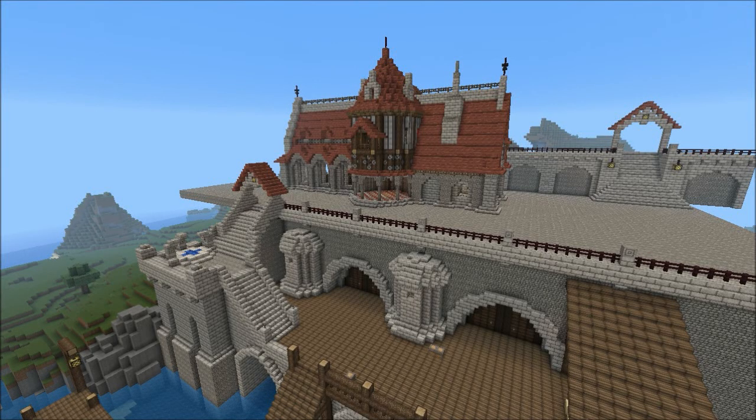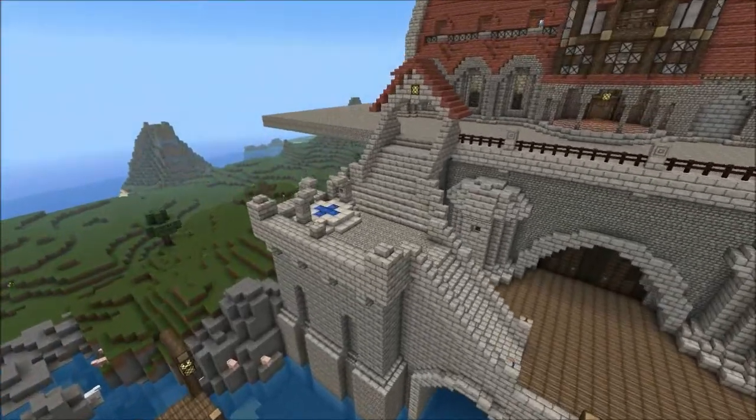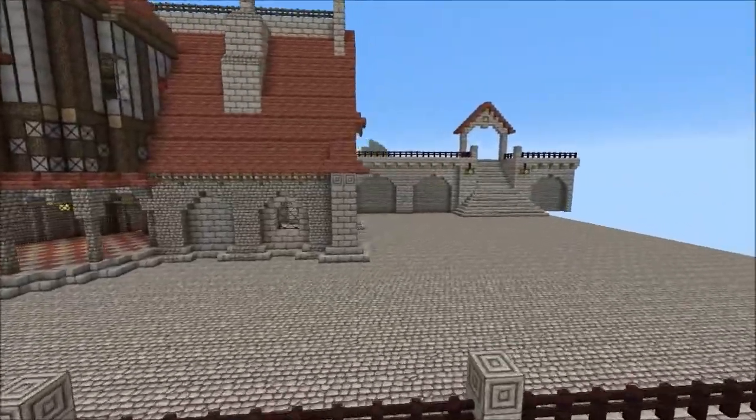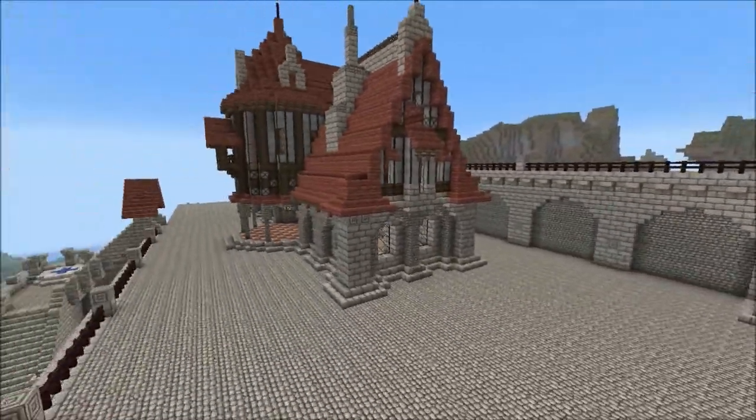Hello again and welcome back to Mario. This is the castle island that I've been working on. And as you can see, not a lot has been added. I put one of the quick travel spots up here and added this back wall here a little bit with the stairs going up to what's going to be the next level of the town.